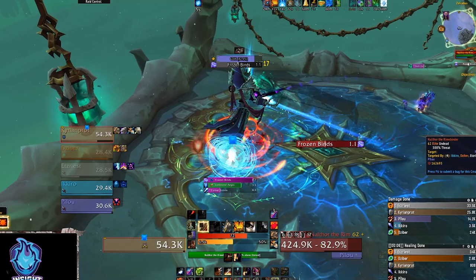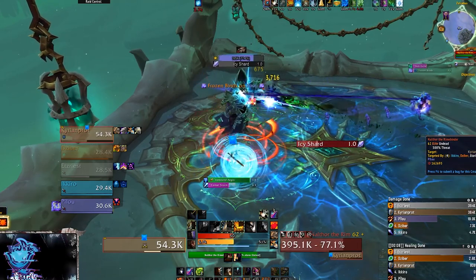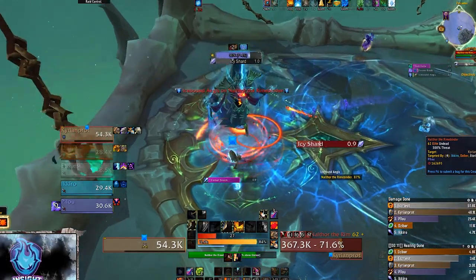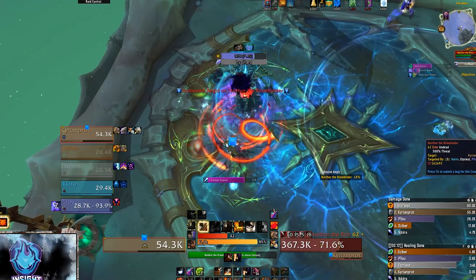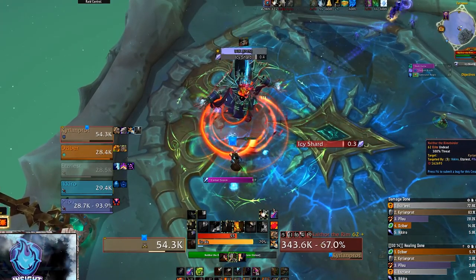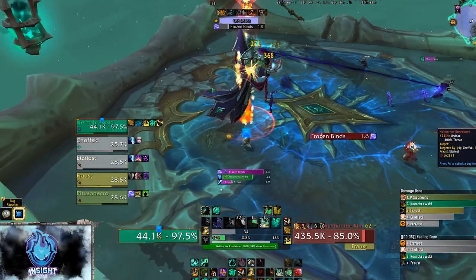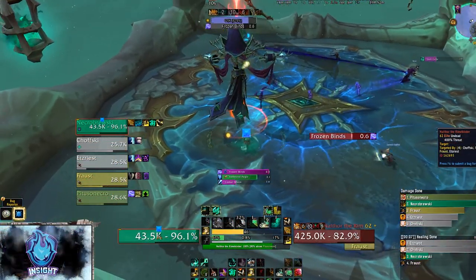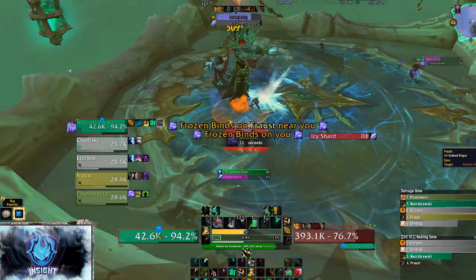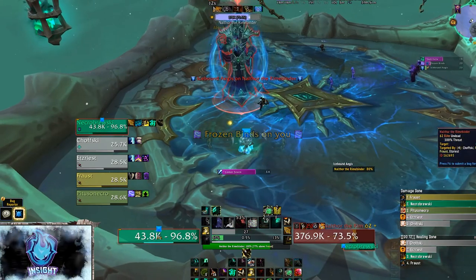For the rest of the party, Nalthor will choose a random player and cast Frozen Binds. The player afflicted will be rooted and receive ticking damage for 12 seconds. When this effect expires or is dispelled, it spreads to all players within 16 yards, depicted by a large blue circle. Any player not rooted will want to leave the circle immediately. Healers and classes with root removals — druids, monks, etc. — be nice and wait for players to leave the circle before removing the binds, or else risk rooting multiple players and increasing the damage going out.